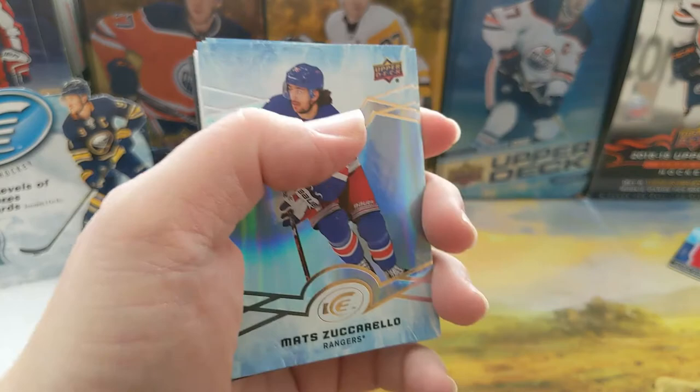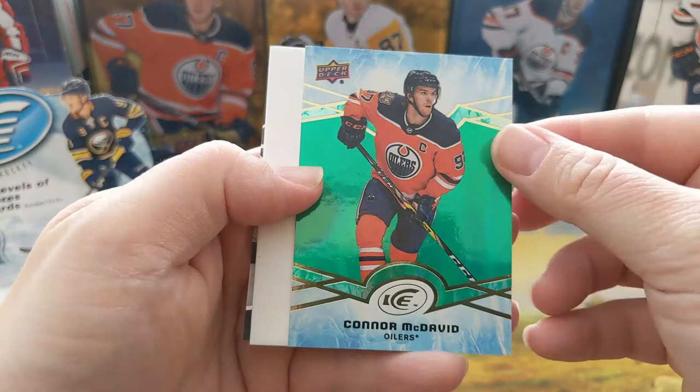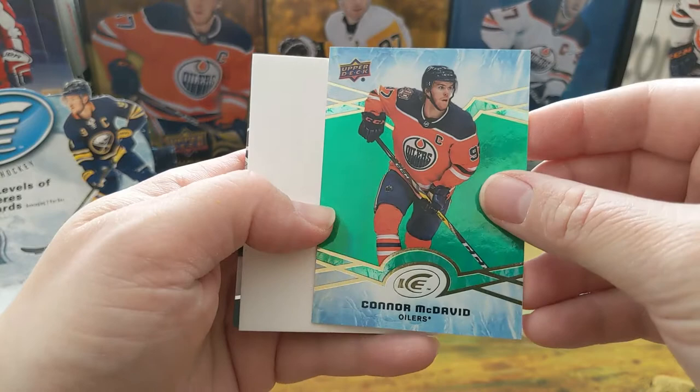Matt Duchene, Reilly Johnson, Taves, Oel, Connor McDavid — Green parallel. Okay so that's probably one of the better ones you can get, actually it is the best one you can get for the most part. So yeah, that's pretty cool and we got ourselves a nice Premiere.